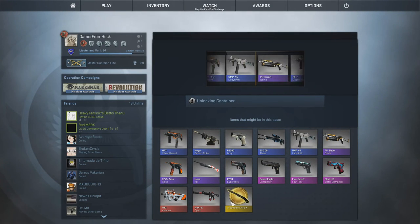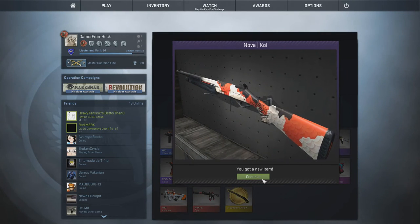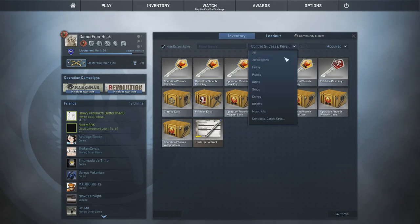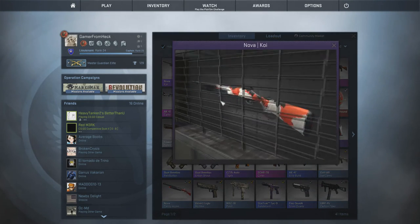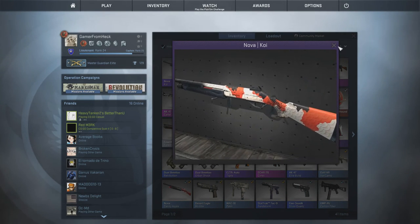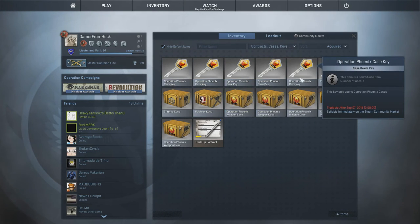Please, no — the clock. Please. Yes! Victory. Not stat track, but Nova Kawaii — I'll take it. Looks ugly though. Minimal wear. That's minimal wear. Oh, that looks cool. I don't want to see a battle scarred. Not want to see a battle scarred. Alright.